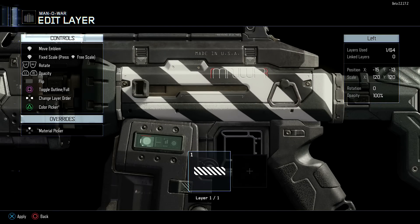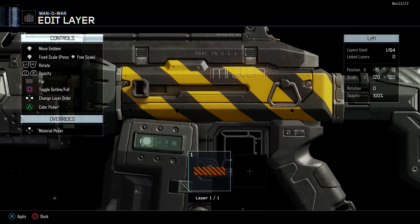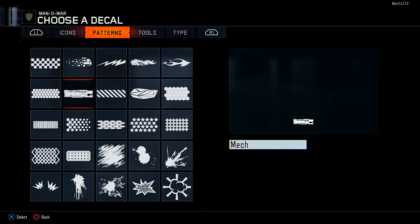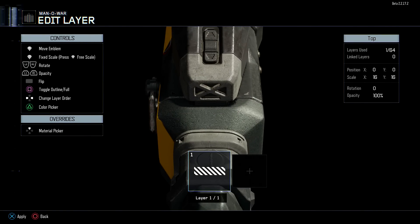I picked a stripe design and I'm just going to scale up the stripes quite a bit, then change the color - I'm going to be making kind of an orange stripe camo for the weapon. Keep in mind when you're using the paint shop you can't customize the entirety of your weapon. You can only customize the left side, the top part - we're actually looking at the top part right here - and then the right side of the weapon.